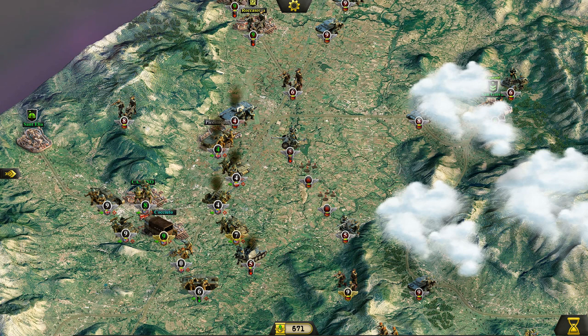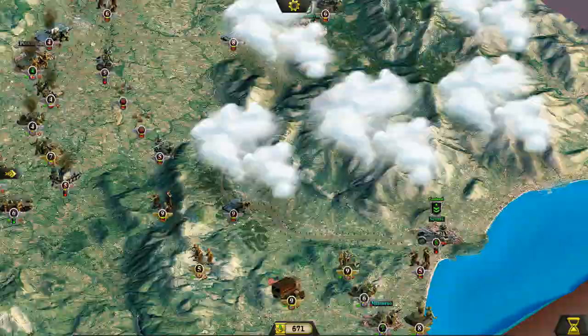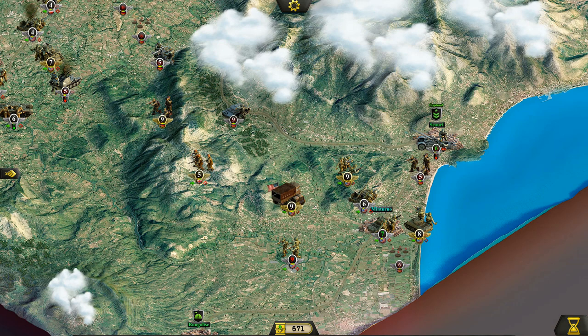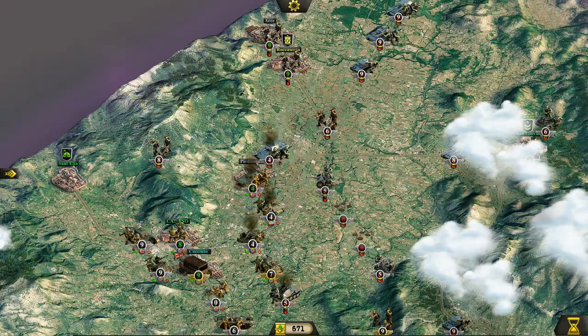As long as you know what objectives you need to go for and what's going to give you additional points to purchase more units — so far we haven't lost a single unit in this fight, although I'd expect that very soon we're going to lose either this fellow or one of these guys at the front. The Germans did a nice little counter-attack at Piedmont, and if we have any chance of breaking through we'd have to pull back, resupply these units, and send them back out.